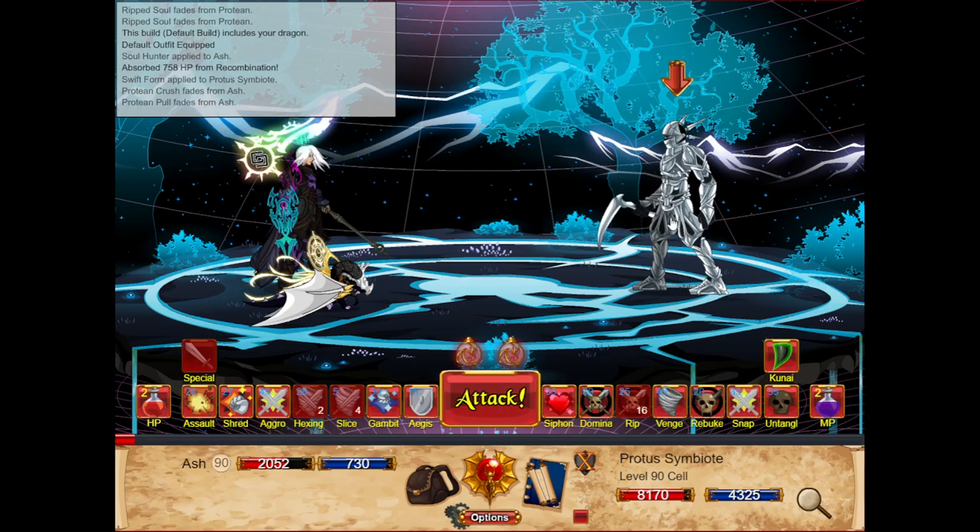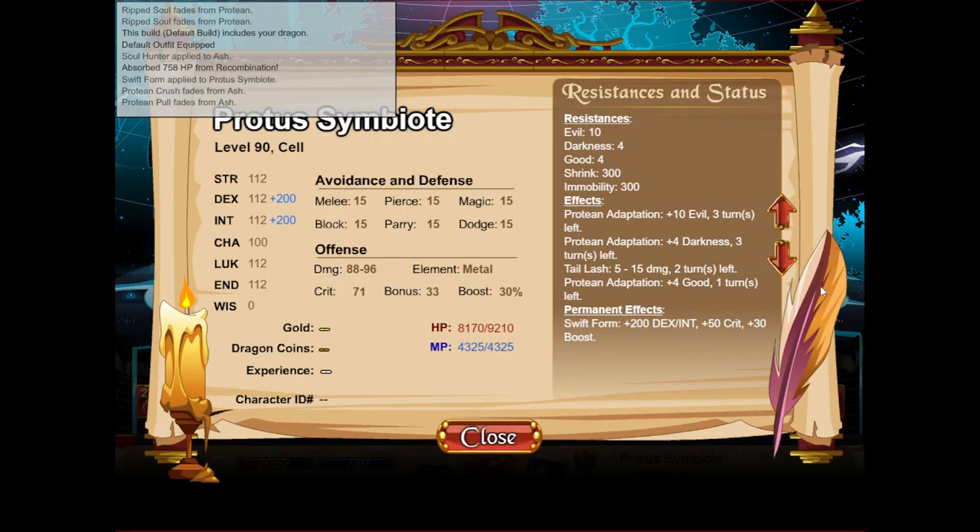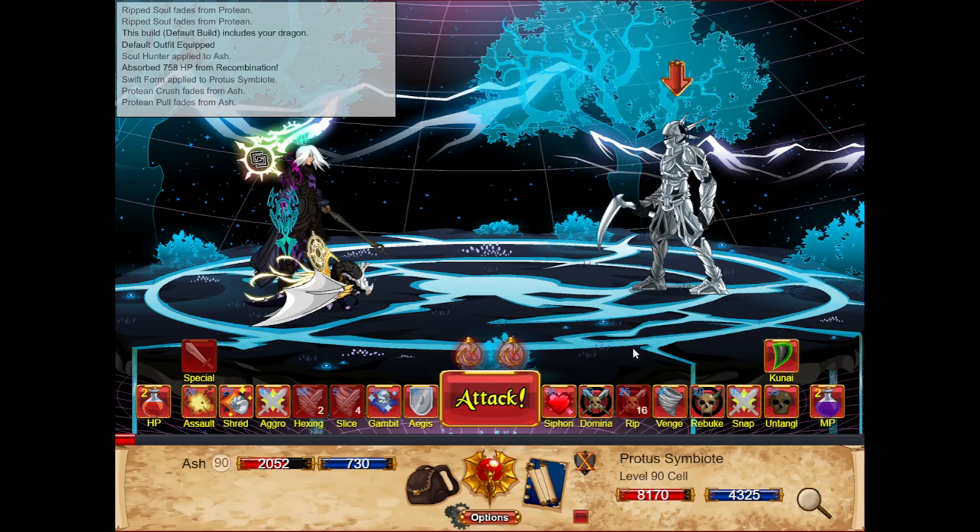He also has a couple of nasty debuffs to watch out for. Now he switches forms — 'Proto Symbiote's HP was adjusted,' meaning you can't plus-health him. One thing to note: after he switches forms all the proteins are gone, but for each time you hit him he will spawn a protein. So if you're a multi-hit class, this isn't really the best thing.